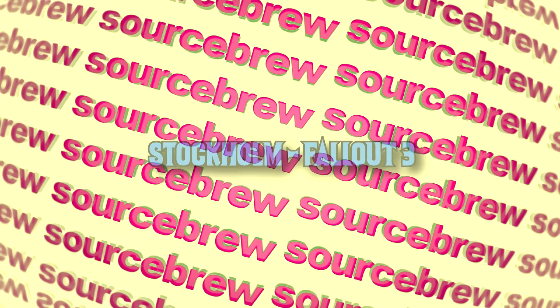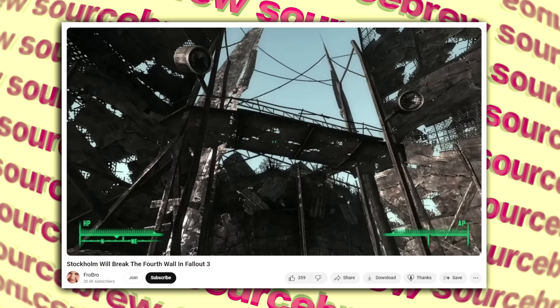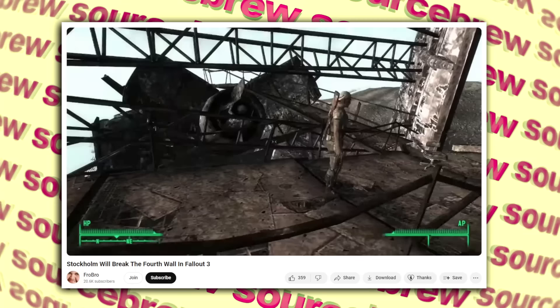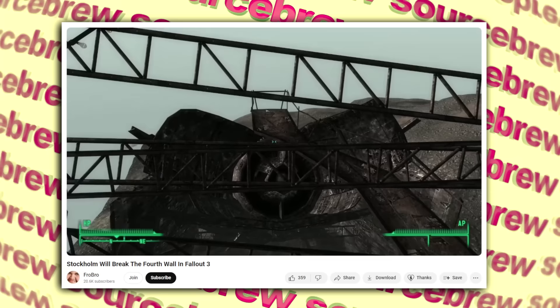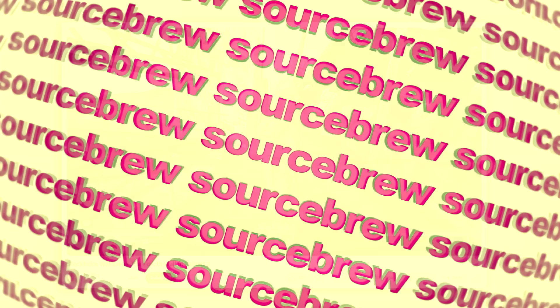Stockholm — Fallout 3. This is one of the coolest out of bounds secrets in Fallout 3. Even if you've played this game extensively, you've likely never met the NPC Stockholm — and that's because he cannot be talked to through normal means. He is actually the sniper and lookout who stands above the town of Megaton keeping watch. You can either noclip up there on PC, or parkour your way up on console, and if you do manage to reach him, you can actually talk to Stockholm, who will acknowledge the fact that you've broken out of the map.